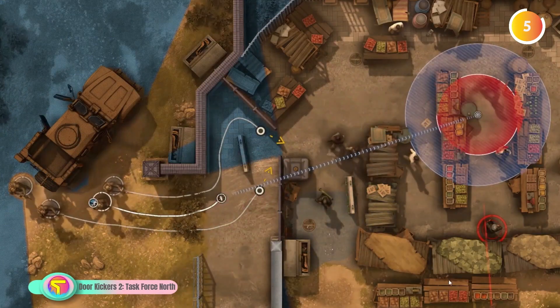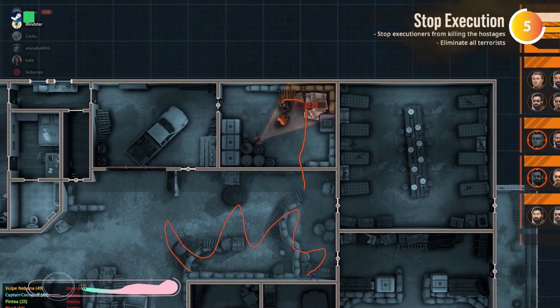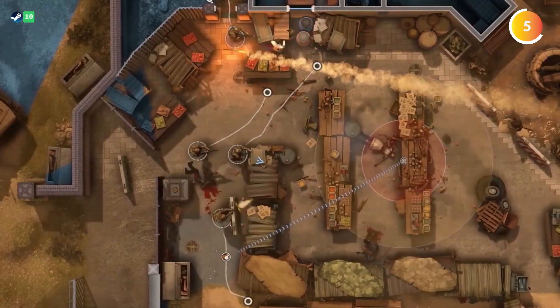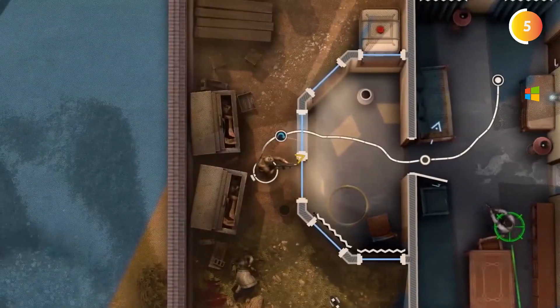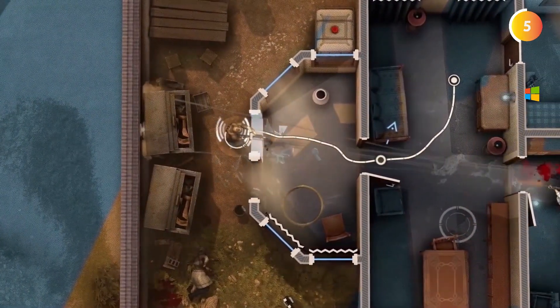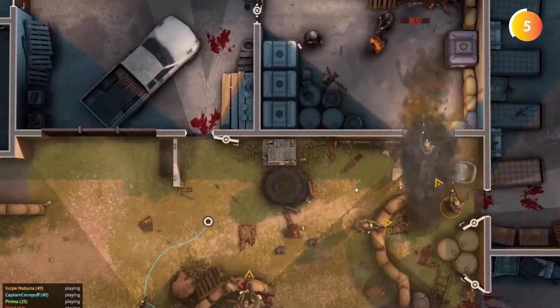Get ready for the heart-pounding sequel, Door Kickers 2: Task Force North. This top-down, real-time tactics game places you in the shoes of special forces in the dangerous Nowaraki. With elite spec ops forces at your command, experience tense, close-quarters battles in a 3D engine that enhances realism.